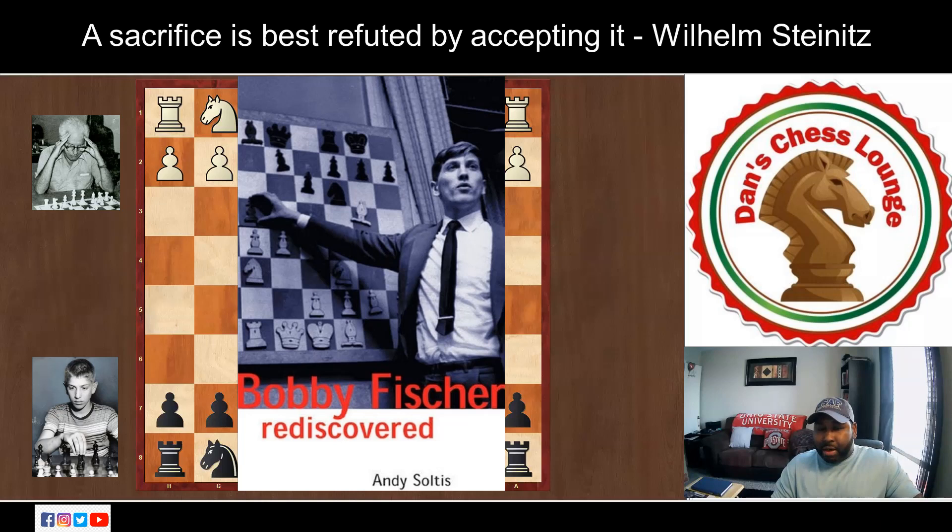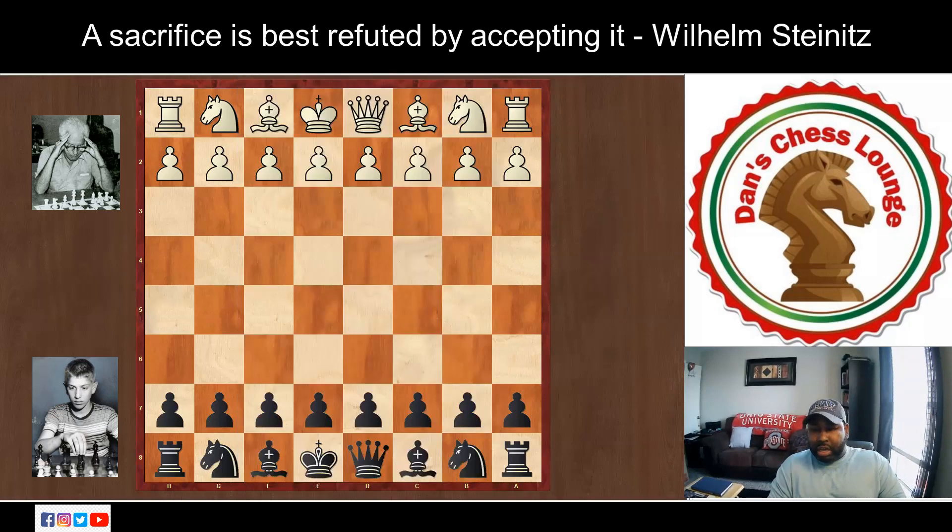The game I have for you today is part of his first US Championship that he played in back in 1957 and 58. He was only 14 years old. He played against a guy named Sidney Bernstein, who was a pretty solid chess player from New York City. He played in eight US Championships in his career and had some notable wins against the likes of Frank Marshall, Donald Byrne, and Samuel Reshevsky, who was also a young prodigy. So Bernstein was a formidable opponent for the young Bobby Fischer. Bernstein was white, Fischer was black.